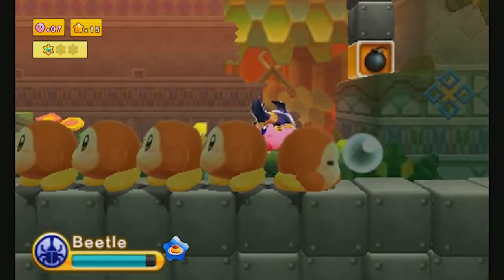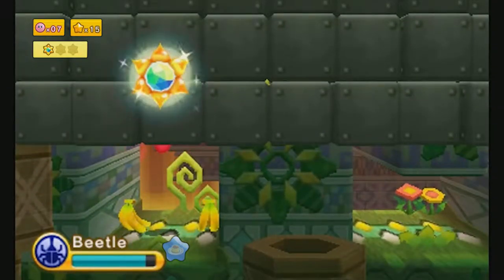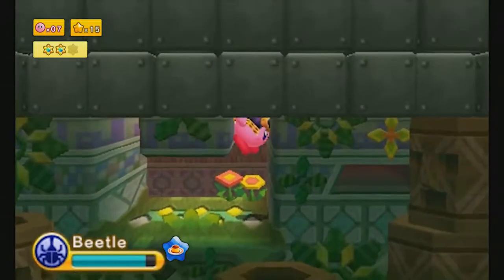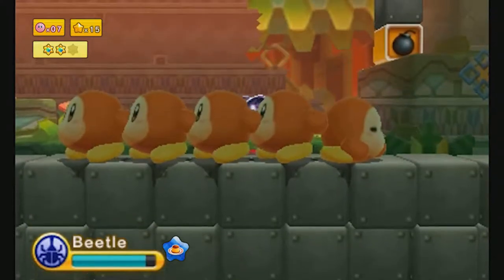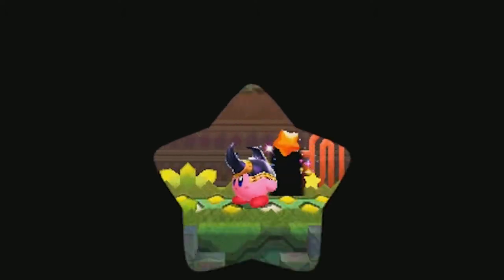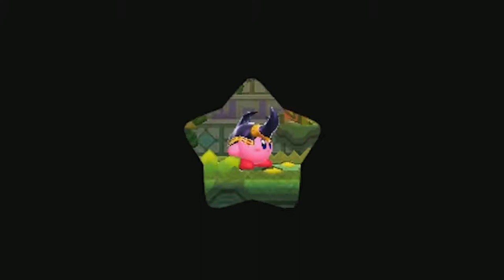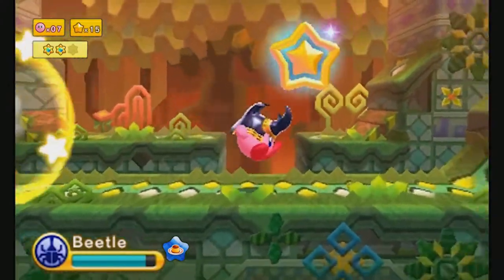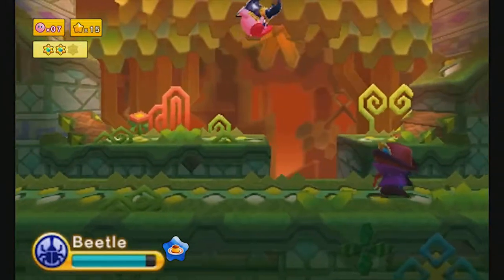We can destroy this Bomb Rock to kill all those wildies, or we can let them live, because that platform — you can actually go through it. There's a soft platform, you can just drop through it and you don't have to kill them at all. You can just let them live. And I'm going to, because they're nice and cute and I don't want to kill them. This is a pacifist run as much as possible — not that I can be much of a pacifist, because these wildies have to die. Those ones specifically are guarding a door.